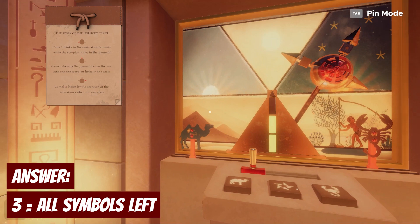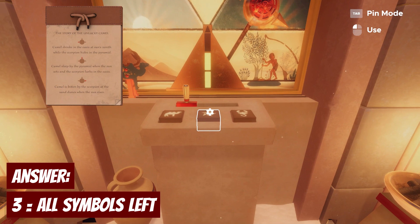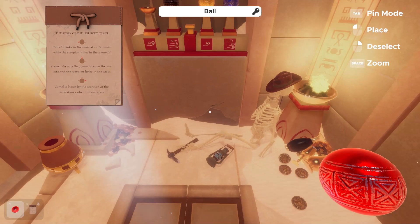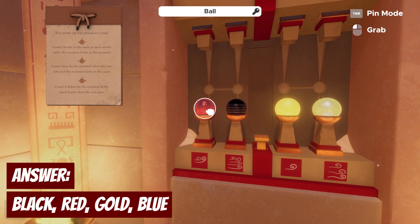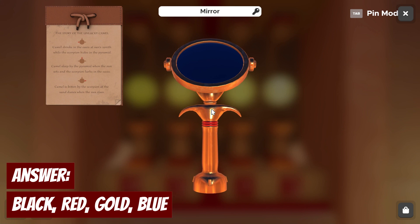For the last scene, the camel is bitten by the scorpion at the sand dunes: get the camel to the left side of the pyramid, get the scorpion to the far left to bite the camel, and the sun rises so it needs to be in the left quadrant. Flick this over twice to the left and we've unlocked the red ball. Now we have all four balls. Hit the switch — the ones in the correct position light up yellow. Red and black didn't light up, so it's a simple switch of those two. Hit the switch again and we're all good.